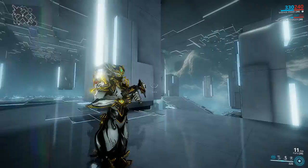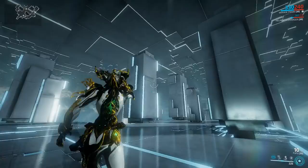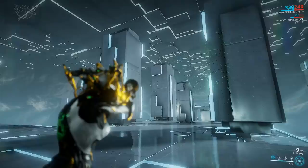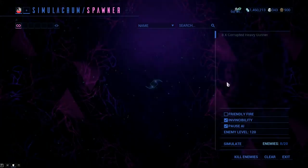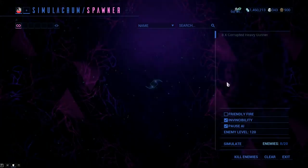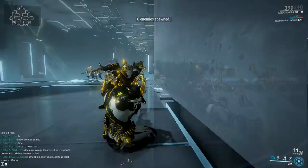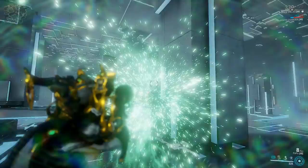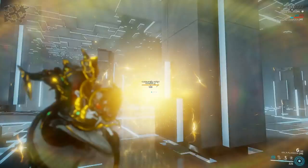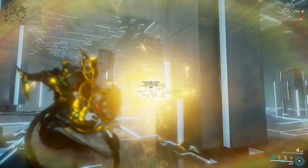There is one major issue with the Catch Moon: the projectile will detonate on contact with a surface or an enemy, and the explosion itself does no actual damage. The Arca Plasmore never really had this issue — it looks like it detonates on contact but it keeps traveling and damages targets. That doesn't happen with the Catch Moon; it detonates on contact and unfortunately you end up not hitting your targets.